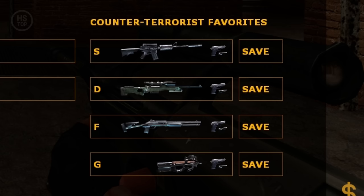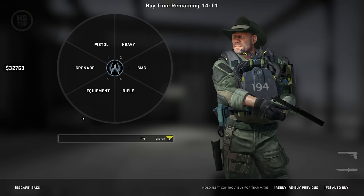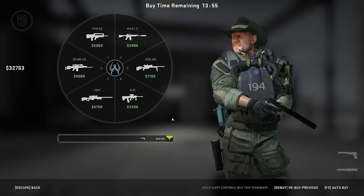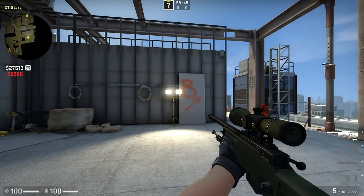Instead, in the lower right corner of CSS, you have the option to set your presets for quick buying equipment for each team. With the release of CSGO, we got the buy wheel, allowing you to admire your character with skins and quickly drop the purchased weapon to your teammates. To set up quick buys, you have to write console commands in the config.